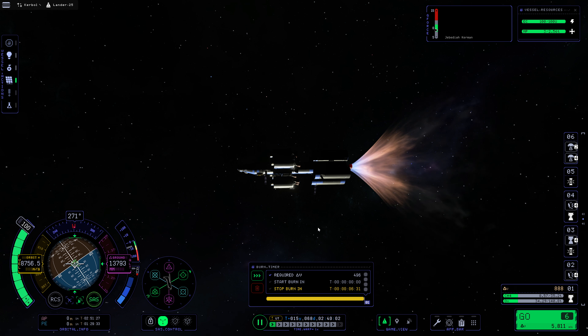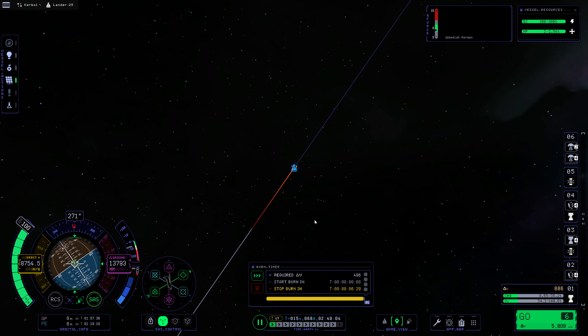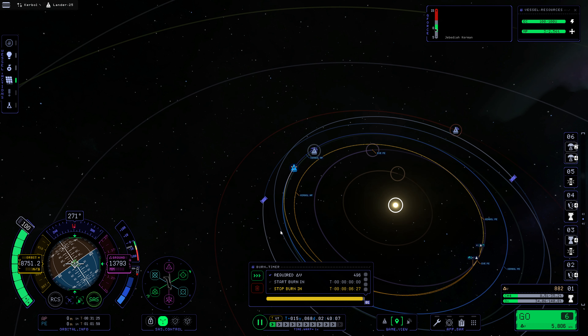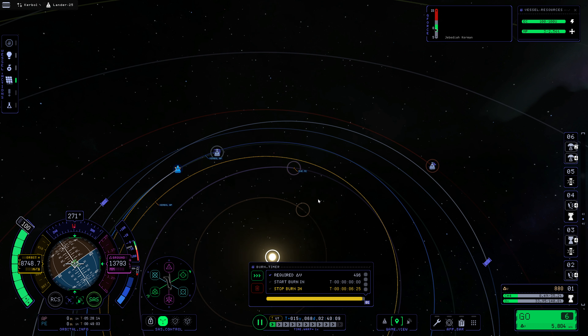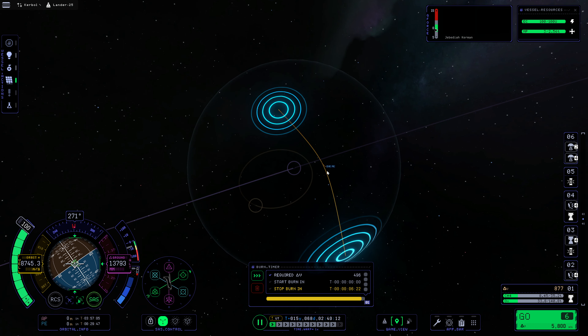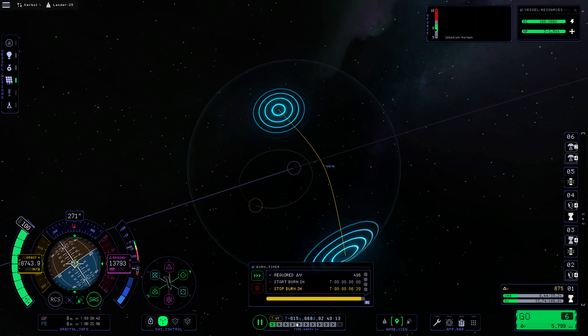And off we go. So this is going to be 496 meters per second. And of course we need to make sure that we're actually burning the correct direction. This is basically retrograde. Yeah, that seems fine. Burning retrograde here is correct. So that seems okay. We're going to be keeping an eye on our Eve periapsis here. But of course this is going to be a pretty long burn — six minutes.